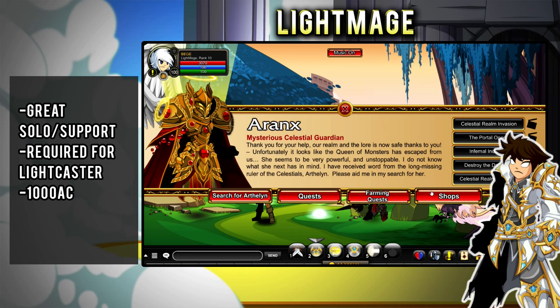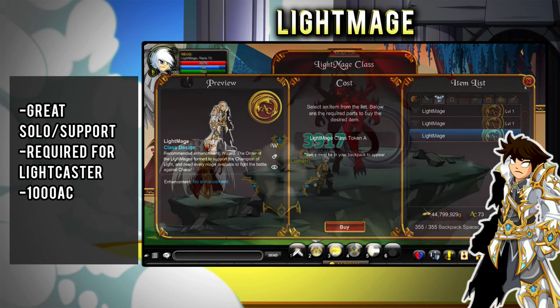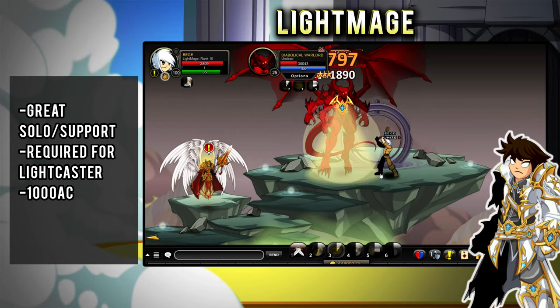If you buy the Evolved Lightcaster Armor for 1000 ACs from Celestial Realm, you can get the Light Mage class as a bonus. It's the best early game support-solo hybrid, and once you hit level 80, you can evolve it to the S-tier Lightcaster class.